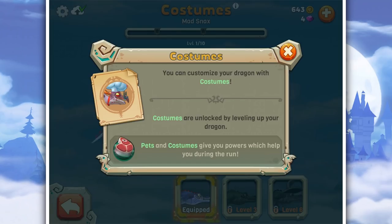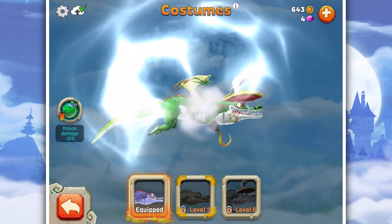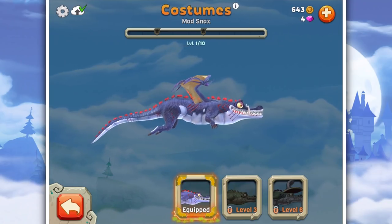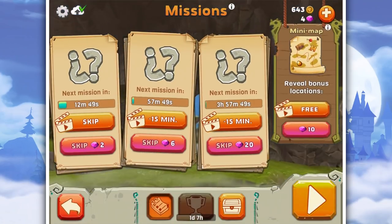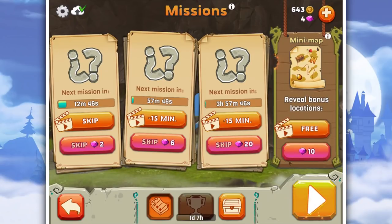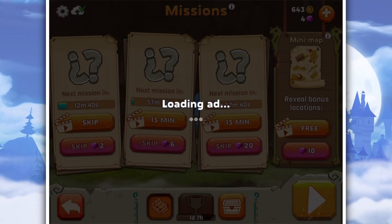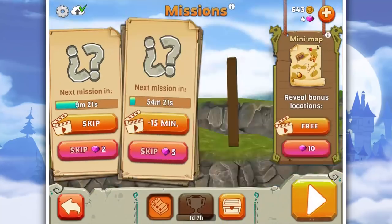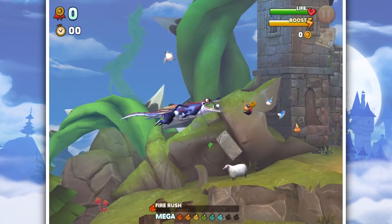I did get a costume - you can customize your dragon with costumes, and each dragon has their own costume. I can't equip the costume unless I'm a certain size. We'll have a quick run with Mad Snacks. We gotta wait 12 minutes - that's fine. Minimap reveal bonus locations - if I watch an ad. Well, it just seemed to crash when I did that, so we're just gonna crack on.